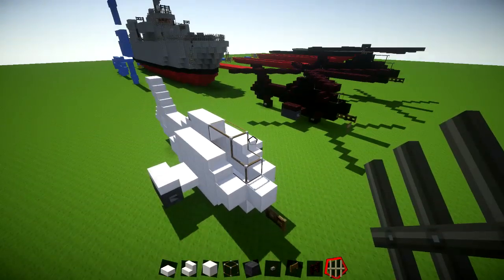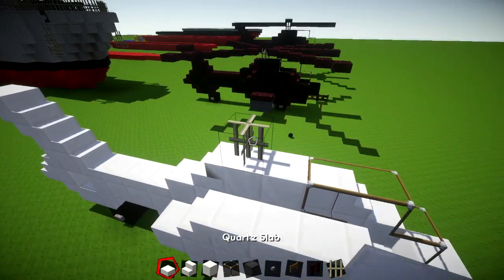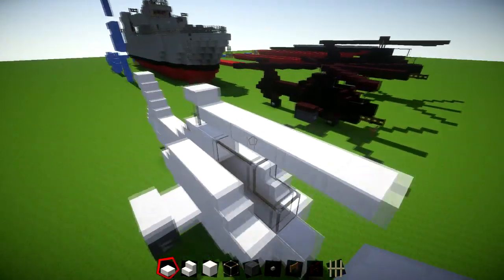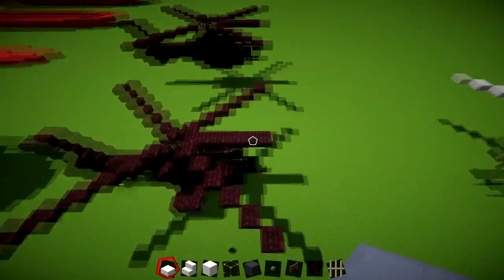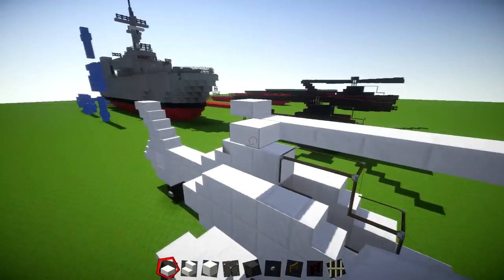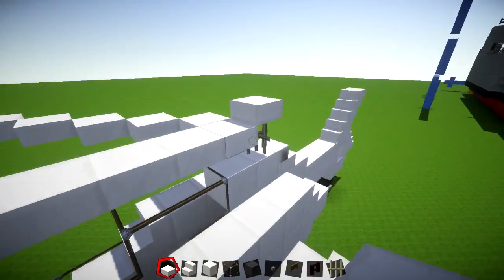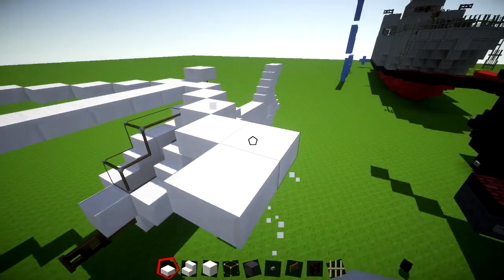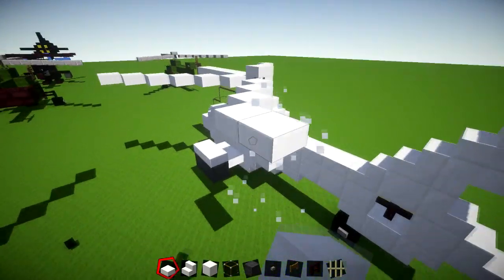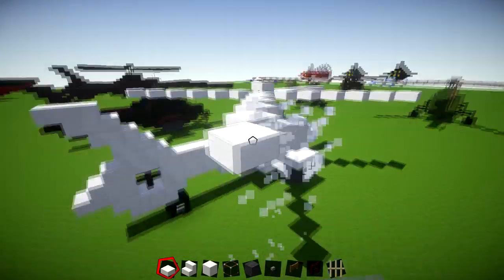For the main rotor, place an iron bar in the middle of the top section. With your Nether Brick fence, place one on top then come forwards by 6 for the first blade. This helicopter has 5 blades, so one blade goes straight forward and the others go diagonally — 6 blocks out on each diagonal direction. You can simplify to 4 blades with just diagonals if you prefer.